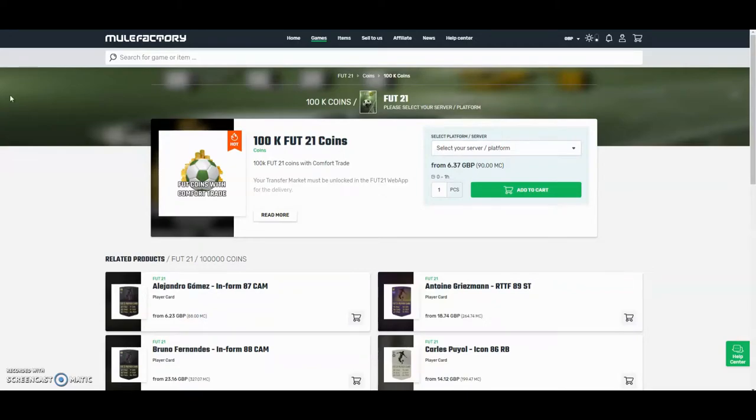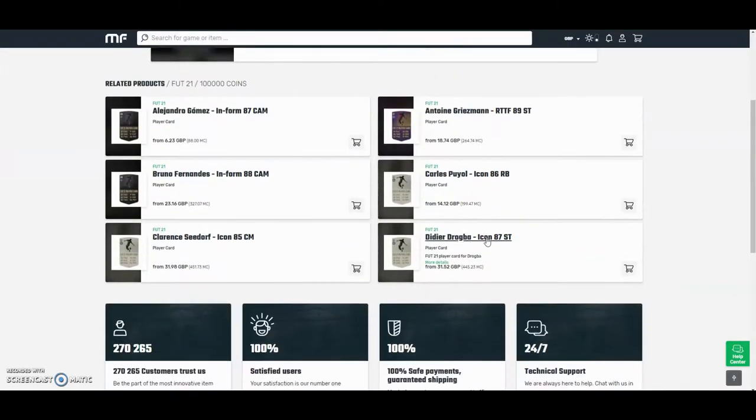The cheapest and safest coins on the whole internet — check out mulefactory.com and use the code owenfeeve at checkout for a discount. They have a 100% safe comfort trade and they also do lots of different deals with coins and different players. Check them out, there's a link in the description.